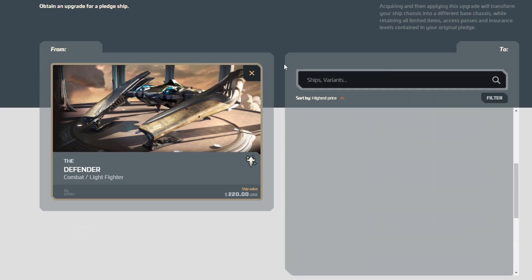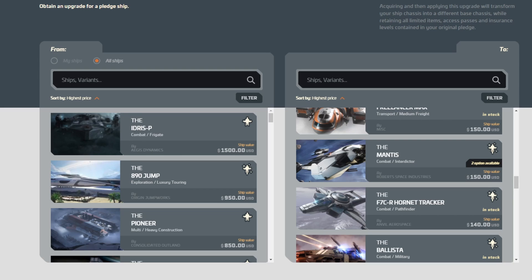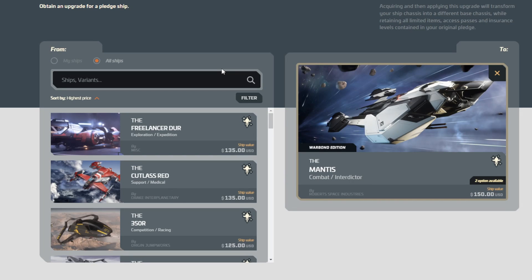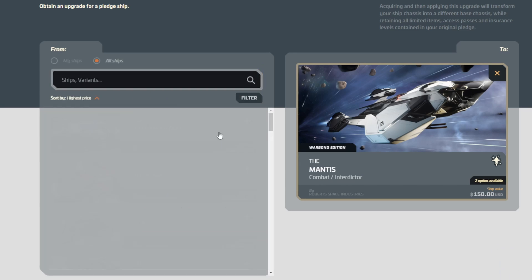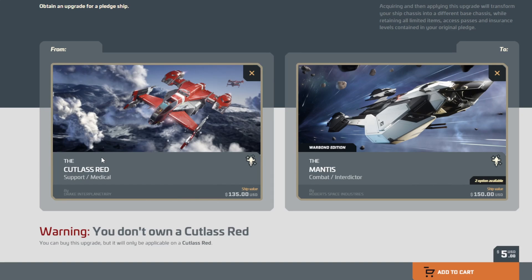There is one more available — the Mantis at war bond, looks like a $10 savings. We've got the Dur, which to my knowledge has never had a war bond CCU and may not have even been offered as a war bond ship for outright purchase. Then there's the Cutlass Red, which has been available a couple times but not that often. I'd probably go with the Cutlass Red since I already have a freebie CCU for the Dur from back around 2016, and I think I'm already using that in my MSR build.